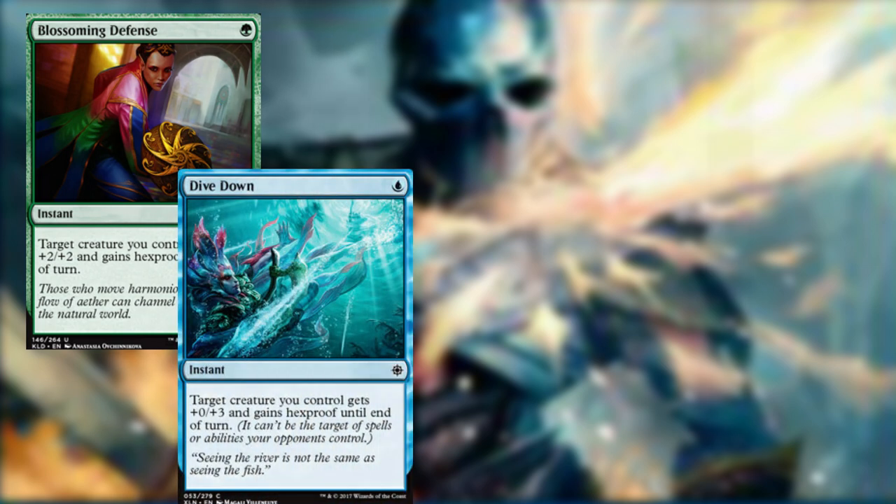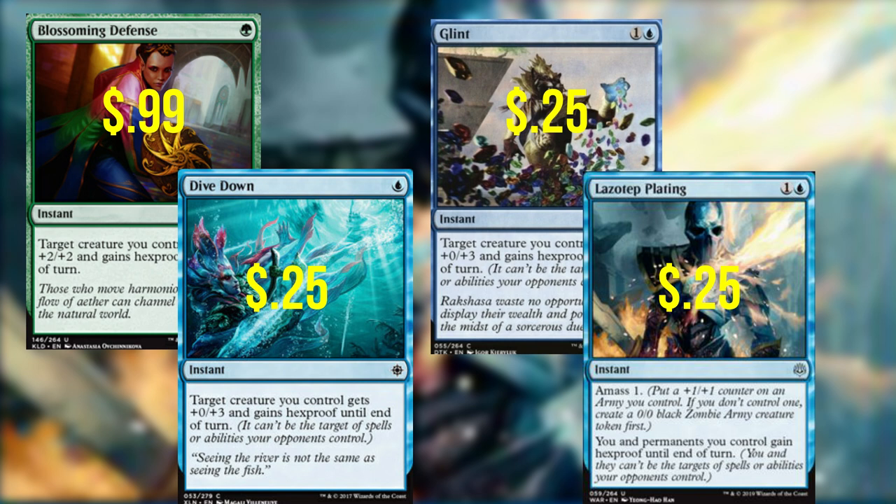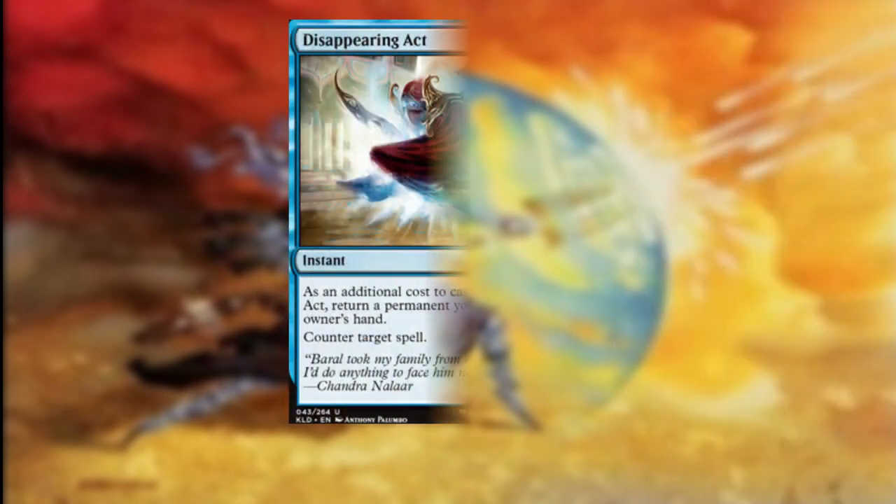Since a large portion of our game plan is based around our creatures, we definitely want spells to protect them. Blossoming Defense — for a green, target creature you control gets +2/+2 and gains hexproof until end of turn. Dive Down — for one blue, target creature gets +0/+3 and gains hexproof until end of turn. Glint — target creature gets +0/+3 and gains hexproof, slightly more expensive than Dive Down but with the same effect. And Lazatep Plating — for one and a blue, you amass one and all permanents you control gain hexproof until end of turn. There are going to be a few counter spells in here that require us to return permanents or creatures to our hand, playing into the enter-the-battlefield abilities we're running, so we really don't mind that.